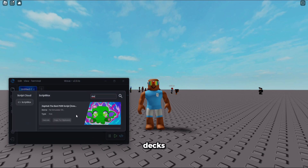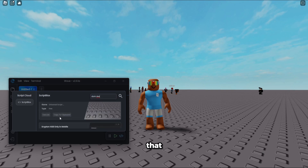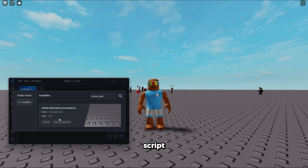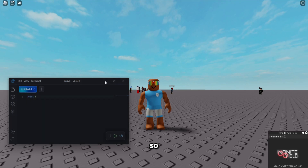Wave also recently added a decompiler. Let's try to get Dark Dex — looks like I can't right now, so I'll show you guys another script instead, which is a pretty universal script that a lot of people use.